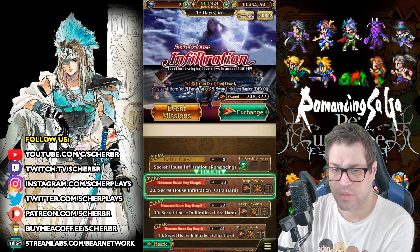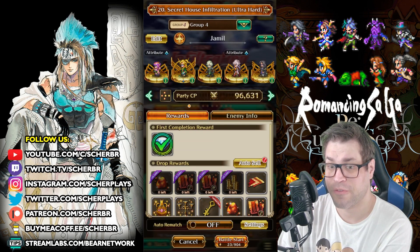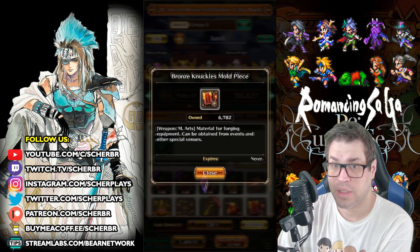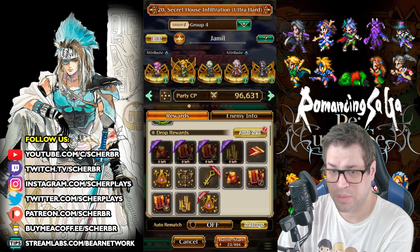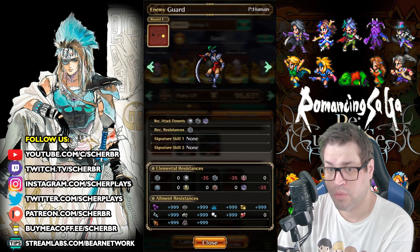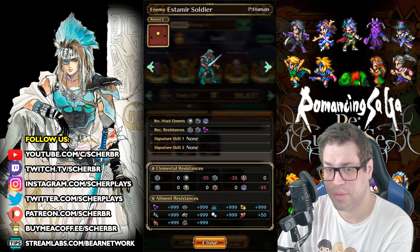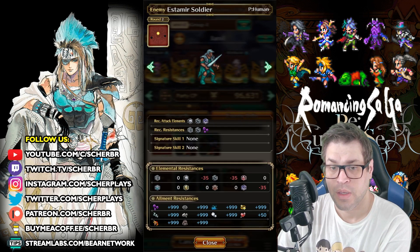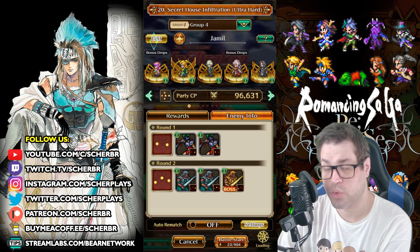Now let's talk about the event itself. There are 20 stages in a Romancing Battle — the Romancing Battle will be covered in a different video. Here you will be getting the bronze materials, the bad ones; they are not so good but it is what it is. There are 2 waves of enemies: 2 enemies in the first wave and then 3 enemies in the second wave. They are weak to 3 different elements — Blunt, Pierce, and Shadow — which is pretty unique. Since we don't have many raw attacks, I will mostly be covering with full AOE attacks with characters that have good cycles.